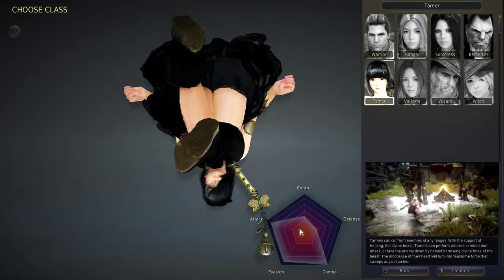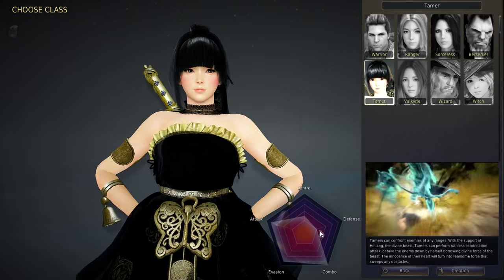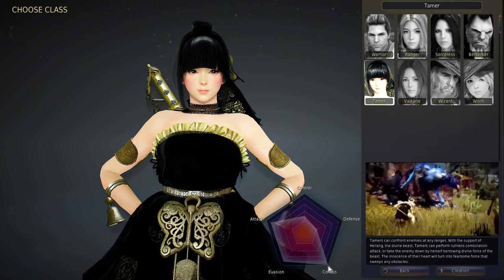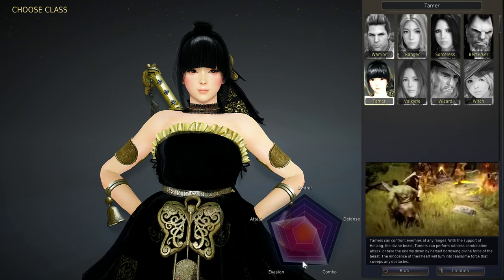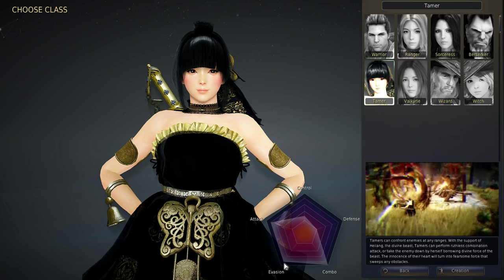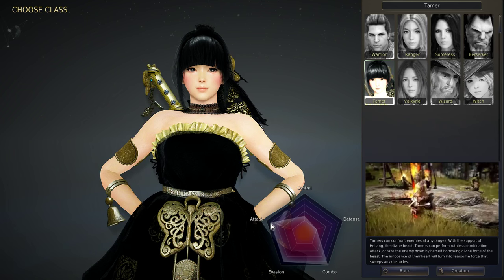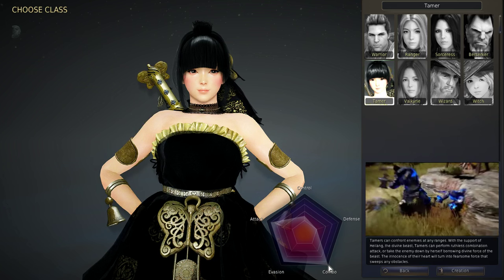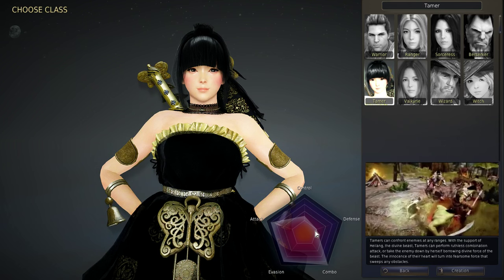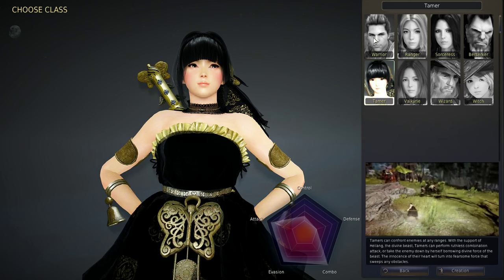We can compare this to the Tamer, which I like to play as. She has about a 0.5 for control, a 0 defense — so she gets hit and hurt a lot — a 4 for combo so she does a lot of combos and is very combo-based. She has a 3 for evasion and a 3 for attack, so she does a lot of damage, dodges well, does lots of combos, but can't control people and doesn't take damage well.